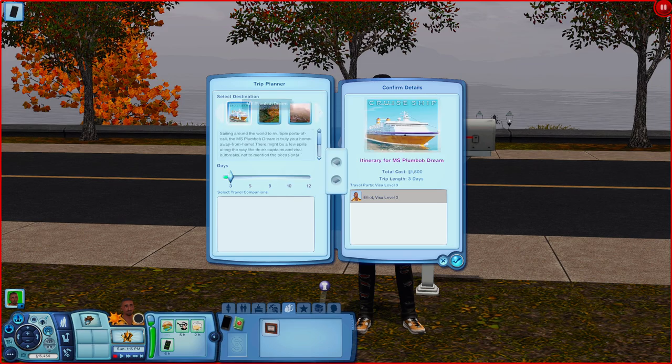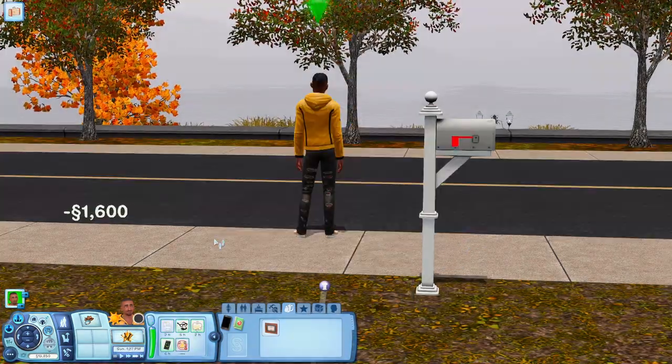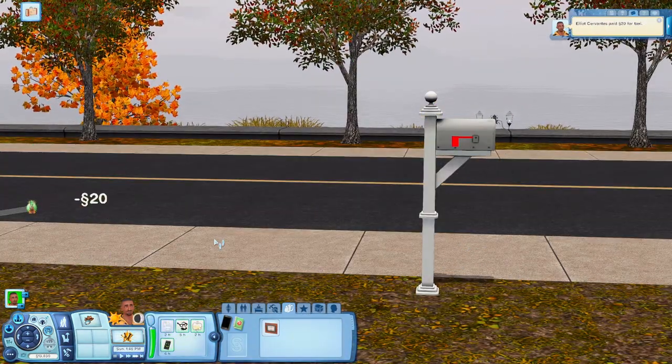Once you have it pulled up you'll have to scroll and find the world. The name of the world is the MS Plumbob Dream — it's literally just a cruise ship and I'm really excited to check it out. Go ahead and click on it, set the time you want to stay. I'm just going to do three sim days, hit accept, and then your sim is going to go to the world.